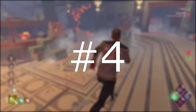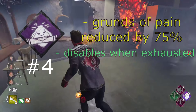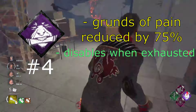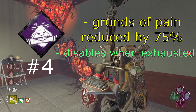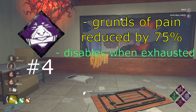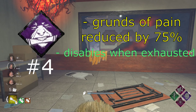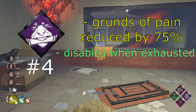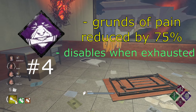At number 4 we have Iron Will. Iron Will reduces your grunts of pain while injured by 75%, but it does not work while you're exhausted. So unless the killer is playing with max volume and you aren't running exhaustion perks, this perk will do wonders for you. If you like going for flashlight saves, this perk is huge — you can be more stealthy close to the killer and go for the save. It's also great if you just enjoy playing more stealthily in general.